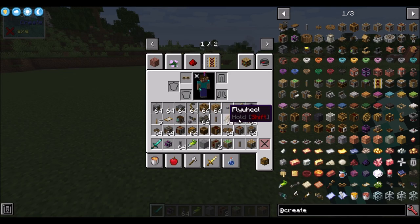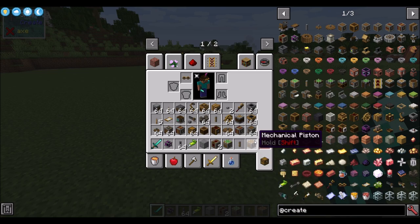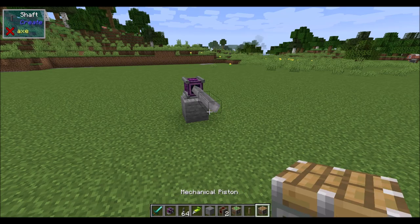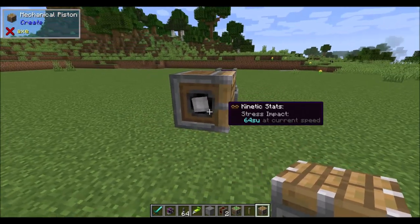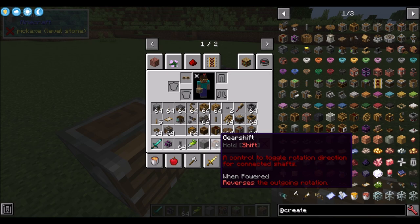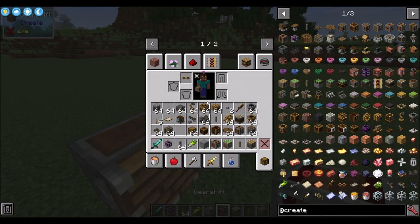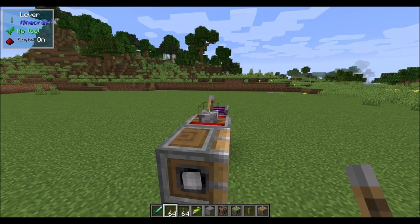The next thing I'd like to introduce you to is mechanical pistons. Mechanical pistons are a much cooler way of moving blocks around in the world — we already saw rotating blocks, now we're going to be looking at moving blocks. You can place your piston down and it's got a little hook inside that indicates it gets spun. For this example I'm going to show you the gear shift. As a reminder, the gear shift reverses the direction of rotation when given a redstone signal — give it a redstone signal and it goes the opposite direction.